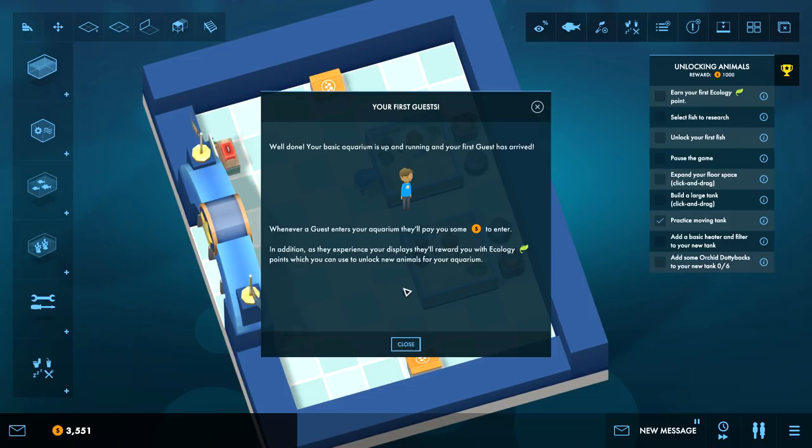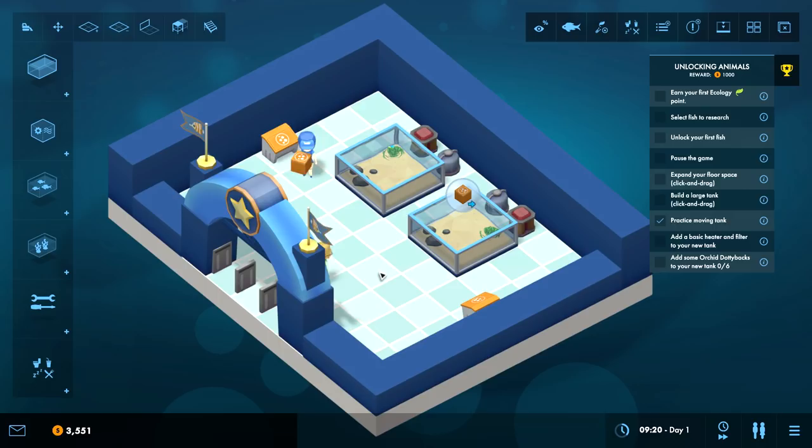Well done, your basic aquarium is up and running and your first guest has arrived. Whenever a guest enters your aquarium, they'll pay you some dollars to enter. In addition, as they experience your displays they'll reward you with ecology points, which you can use to unlock new animals at your aquarium.